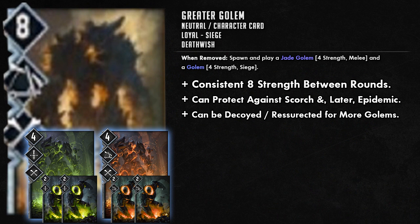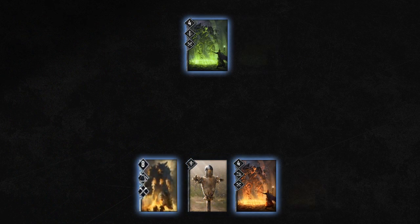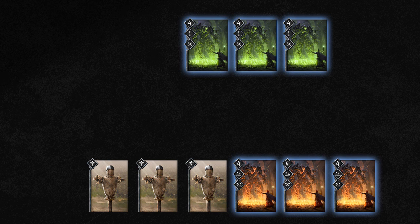There are some powerful combinations you can use. Much like the Cow, you can place it down and then Decoy it to activate the Death Wish. You place the eight-strength character card down, Decoy it — that's two four-strength Golems. Place it down again, Decoy it again — another two four-strength Golems, so you've got 16 strength on the board. Place it down and Decoy a third time — if you've got three Decoys, that's six four-strength Golems, totalling 24 strength.